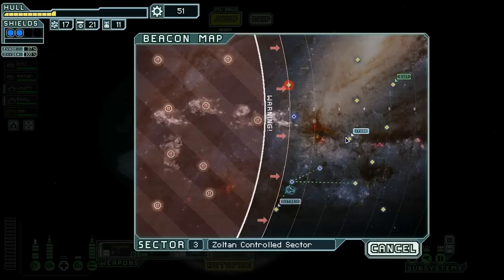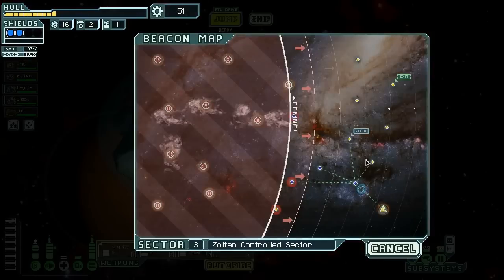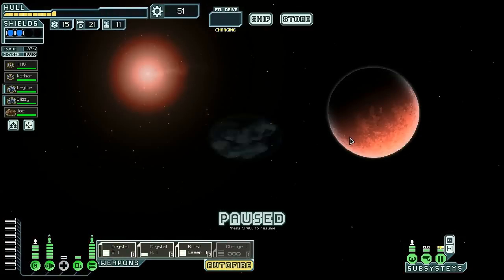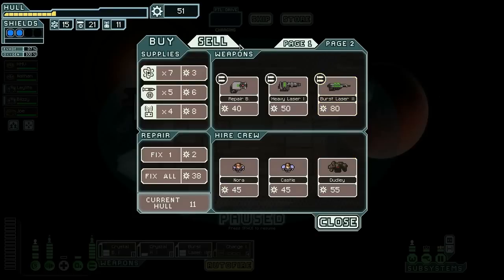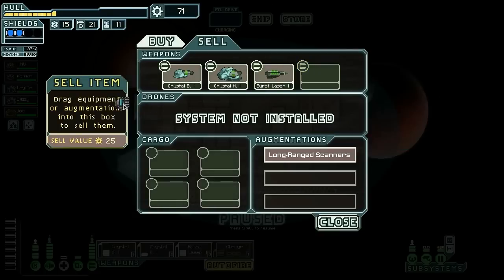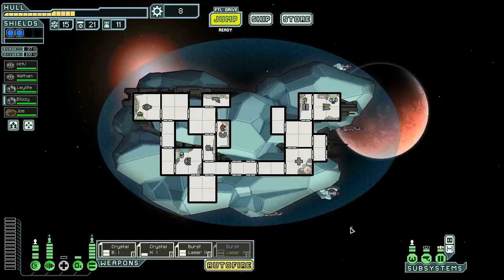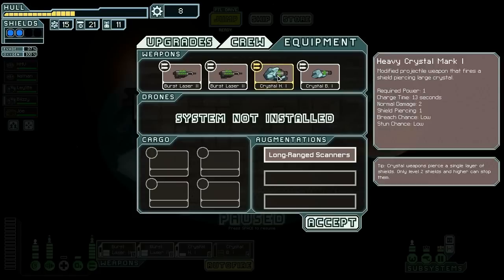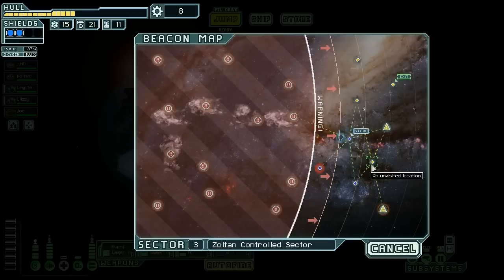Nicely done — 22 scrap, 51 total. We are saving up for the store, so let's go here. Nothing here — we're just gonna go right to the store to maximize what we can get. Shield charge booster, automated reloader — those would both be nice. There's a Burst Laser Mark 2 here. Selling the repair bomb, selling the Charge Laser — Charge Ion, I'm sorry. Buying this Burst Laser. Then we're fixing up to 15 and running like that, mainly for the synergy. The Crystal Heavy charges at 13, the Charge Ion at 12 which is kind of sucky, but now we can buy one weapon power and get the Crystal Burst up, then buy another power and get the Crystal Heavy up as well.